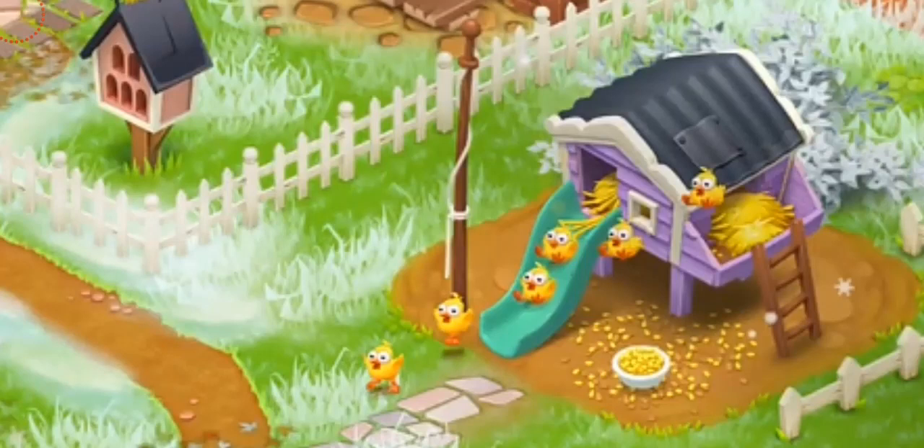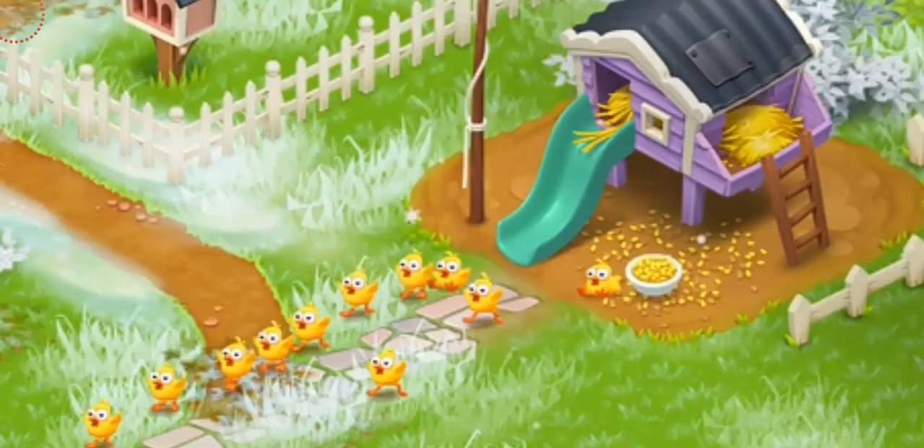In this picture you can see the chick house is located just close to the neighborhood donations. The chickens are coming out of the house and there is a road on which they are walking. Once the new farm pass season will start, the chicks from the chick house are going to run away. You can see the chicks are all going away and I think it's really cute and funny.